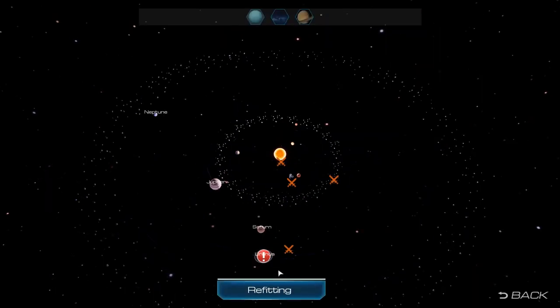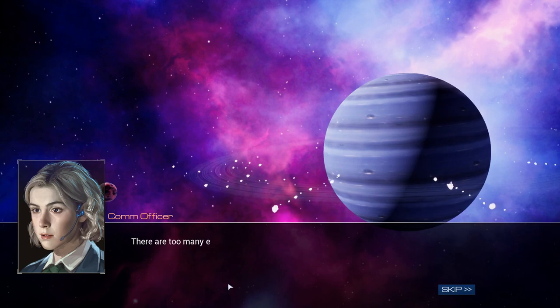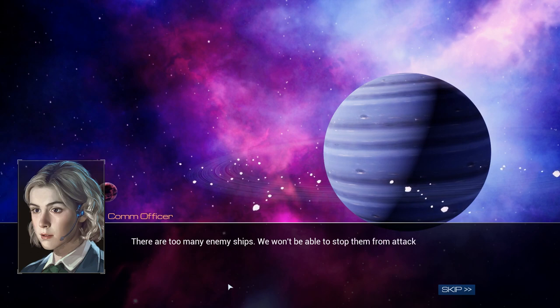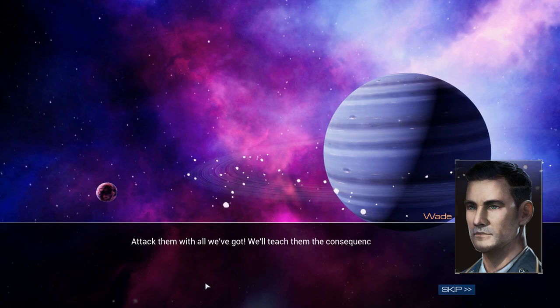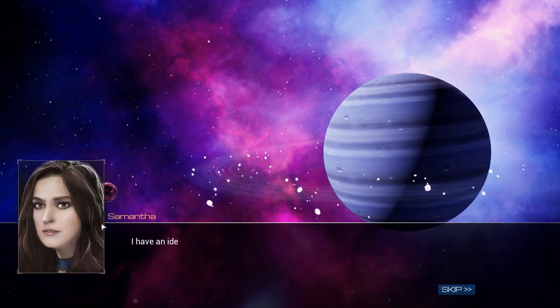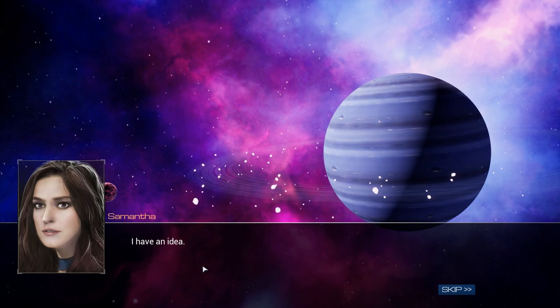Now we're gonna do the Uranus escape. With limited fleet, it's impossible to fend off the enemy force. Use the boarding corvette to board the research station and detonate it to block the enemy attacking route. The boarding corvette must be protected to carry out the mission. The comm officer says there are too many enemy ships - you won't be able to stop them from attacking the station. When you start this off you can actually pick if you want to be a man or woman, and pick a name.